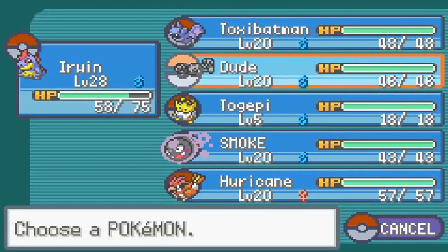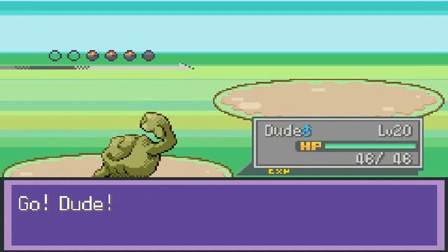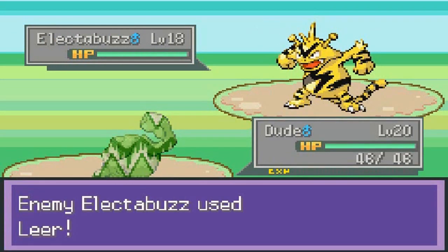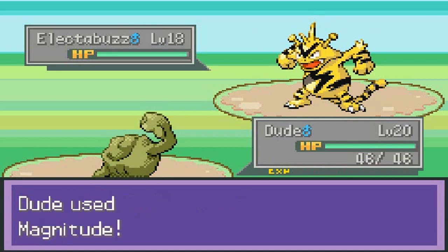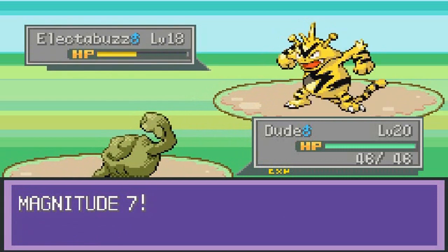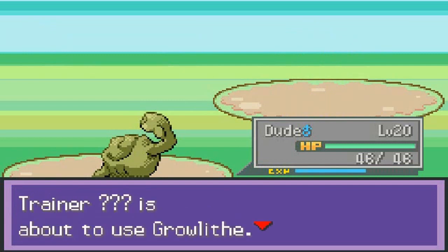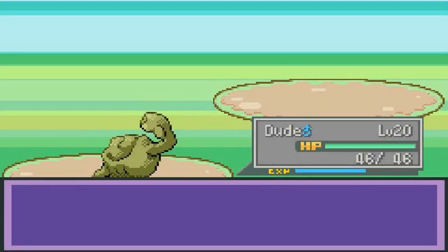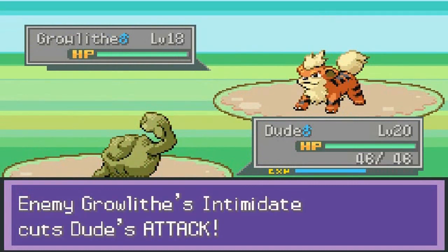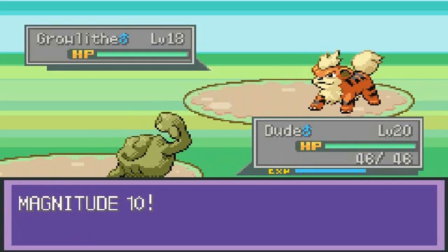Wow, he has an Electabuzz — didn't expect to see that. I'm going to come out with Dude. He's going to use Leer, not very effective since it's Dude. Magnitude 7 — finish him off! There goes Electabuzz. Who the hell is this guy? He's coming out with a Growlithe. Let's stay with Dude, and Growlithe uses Intimidate.